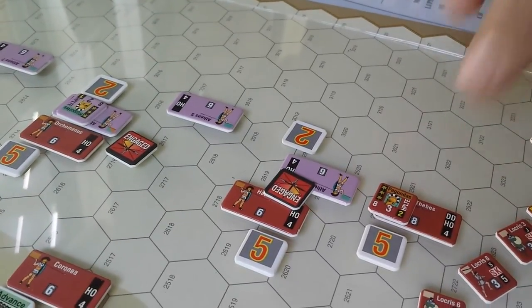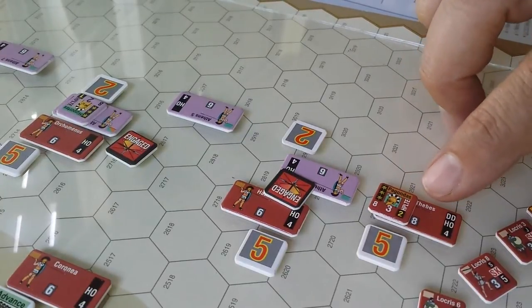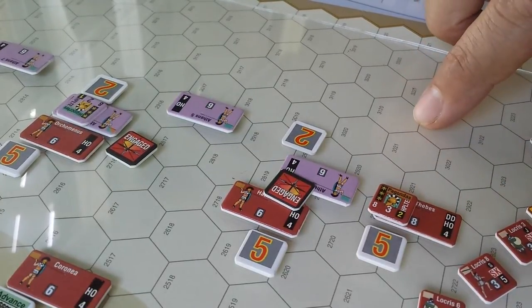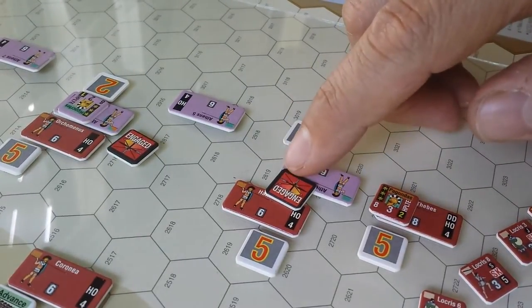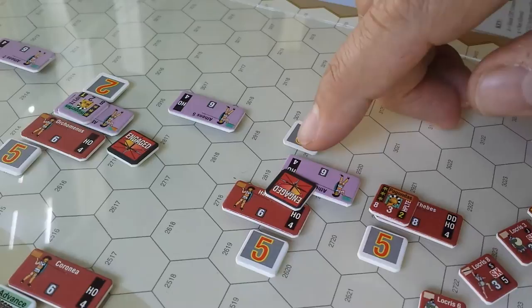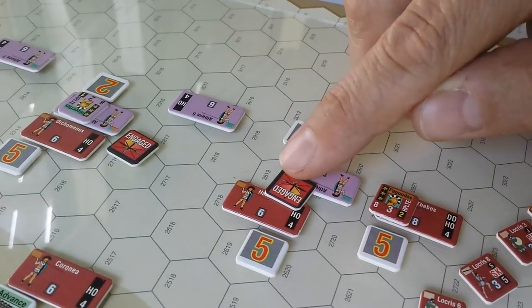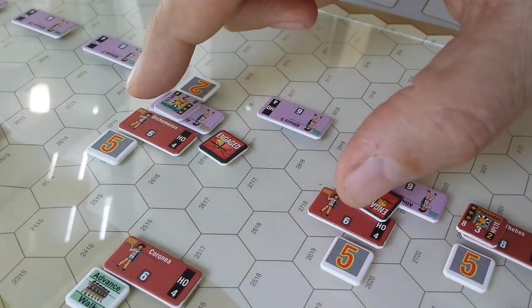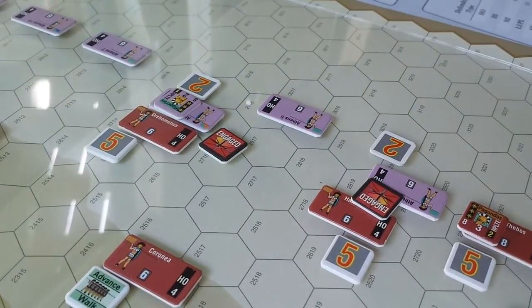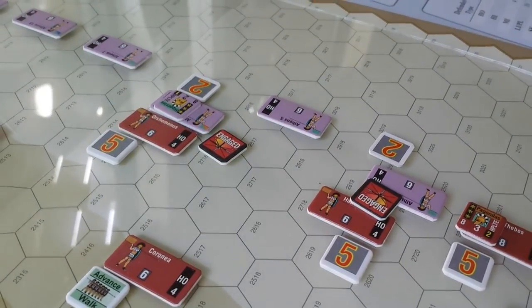Let me zoom out a little. Over here you can see Pagondis has done his job with the double-depth phalanx, and we routed off one hoplite unit here. Similarly over here, there was an opportunity to conduct a run — they got a run result — so they charged in. In the two instances where we charged in, this is the result we've achieved; the plus two to the die roll was very significant.